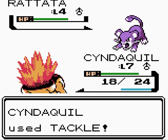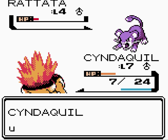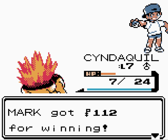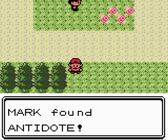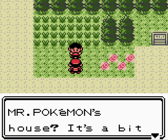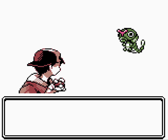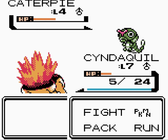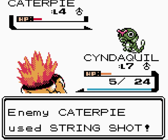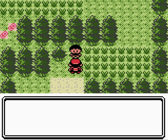A trainer challenges us. I think some of the text has been changed, but most of the storyline stuff hasn't. We win the battle and get an Antidote. Mr. Pokémon's house is a bit further ahead. There's a wild Caterpie — obviously we can't use it since we've already used Butterfree. If there's Caterpie there's often Weedle, so I could use Weedle. I've got some Bug Pokémon!